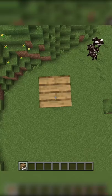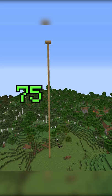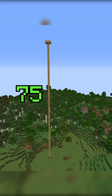How to do the Dream Boat Clutch. The first thing you're gonna need to do is create the exact setup that we see in Dream's video: build a tower that's 75 blocks tall and another one that's 30 blocks tall with a crafting table on top.